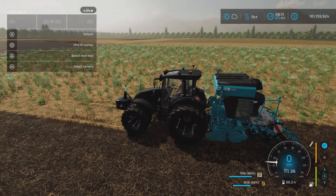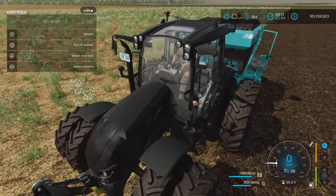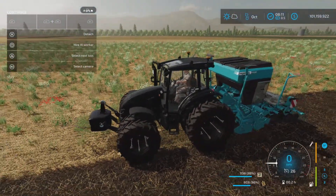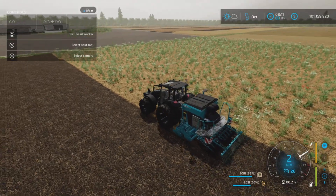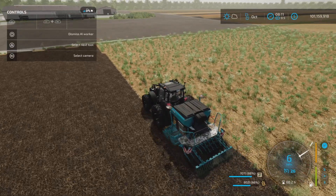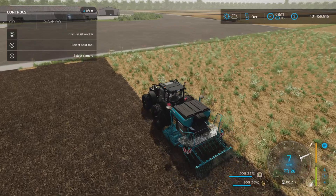A front weight also helps with traction — extra traction is probably something helpful for something quite so heavy. But once that's all sorted out, he seems to chug along pretty nicely once he settles into his gear.